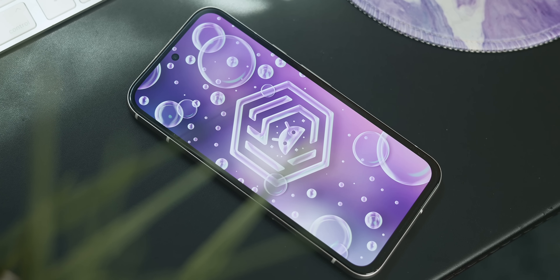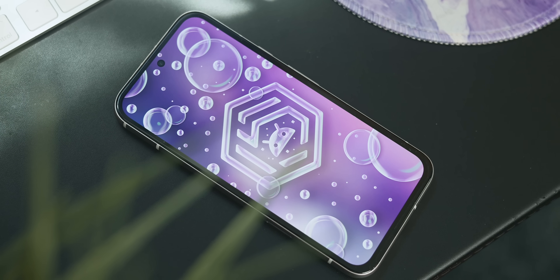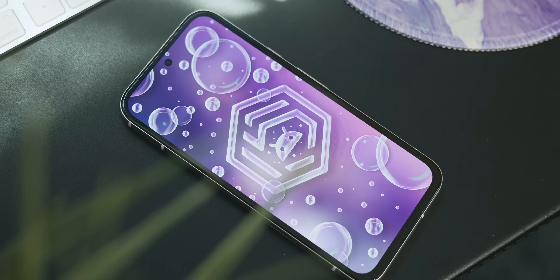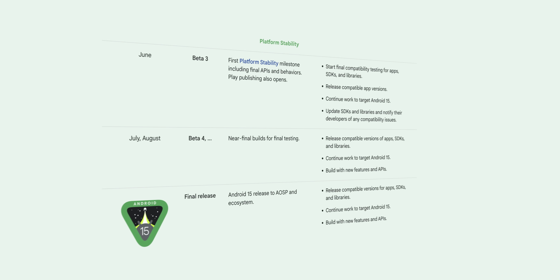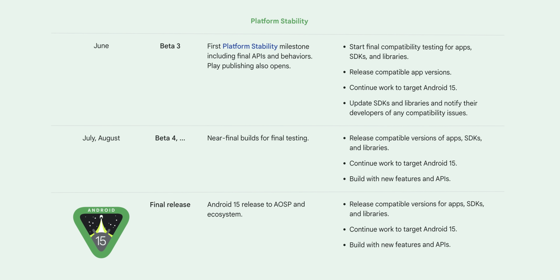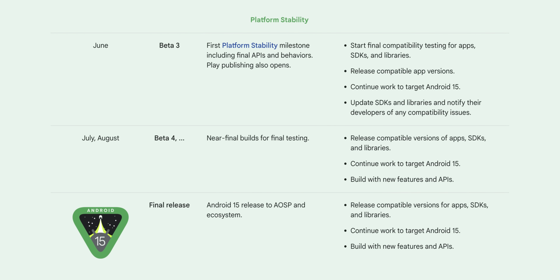This is the final beta for Android 15. That means the next time I speak to you about Android 15 releases rolling out, it'll be a stable launch. We don't know yet when that is going to be, but this is the second release focused on platform stability, which means everything within the system is being finalized before release. So that does mean, sadly, there aren't a ton of changes here.